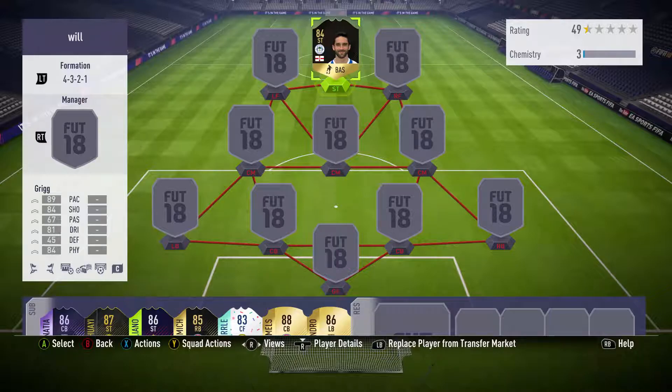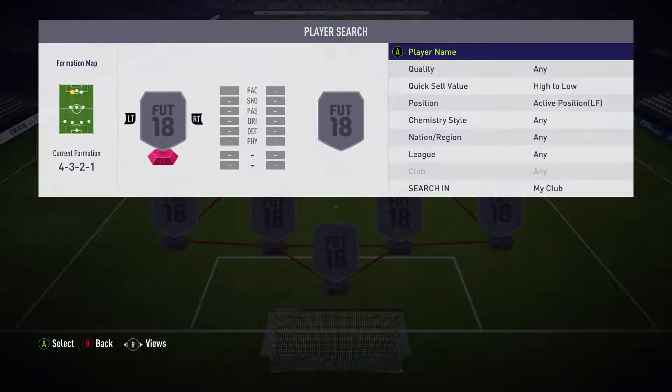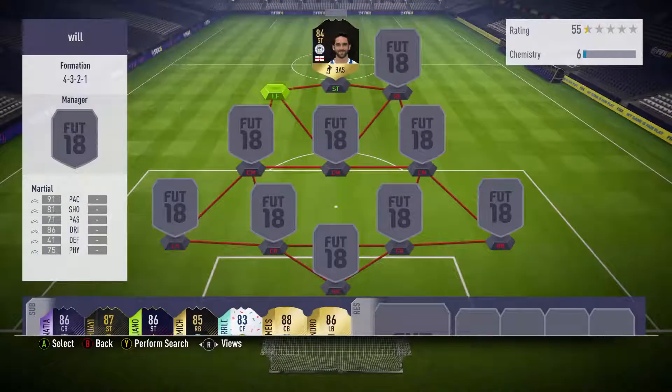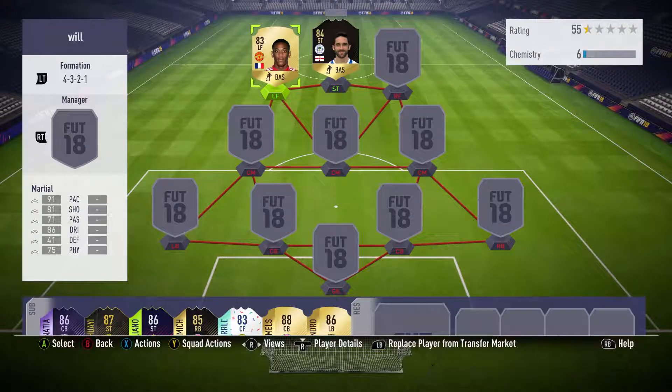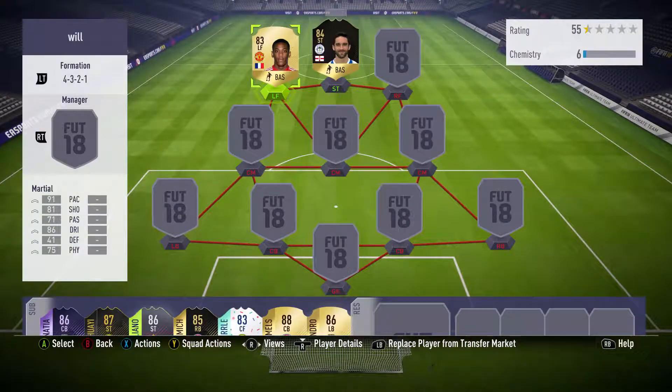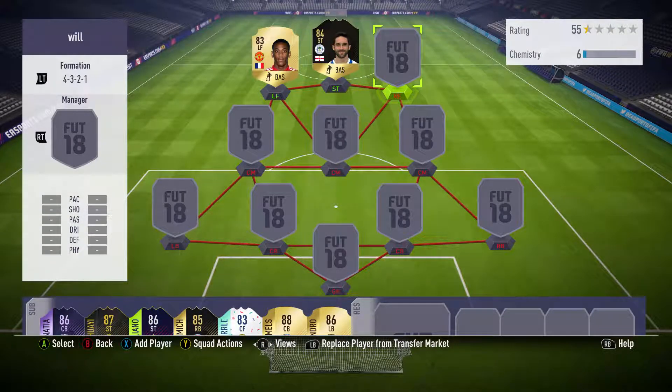We're going to start off with the left forward, and at left forward we're going to use one of my favorite Man United players — Anthony Martial. I like him a lot, though I haven't used him much this year. He's only played two games for me and has one assist, which doesn't bode very well, but let's move on.